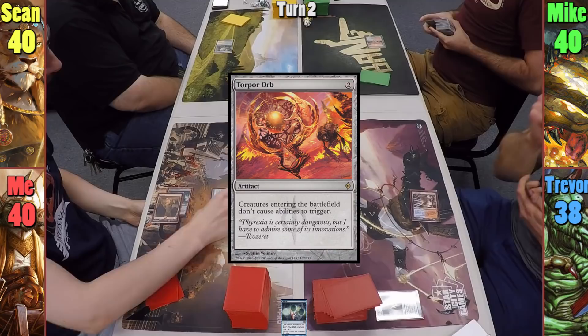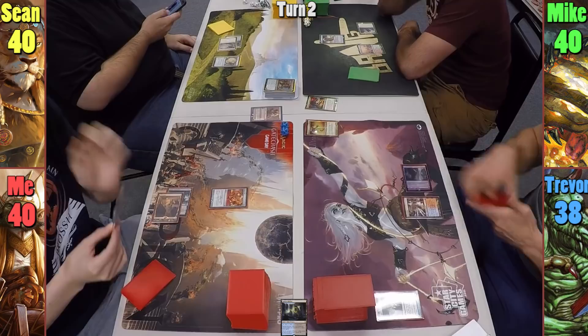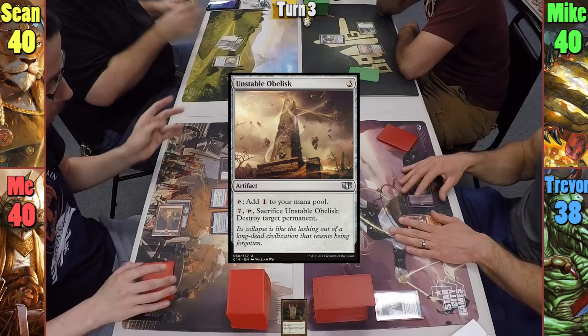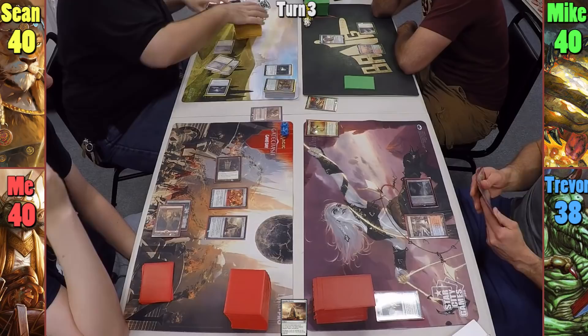Sean plays a Plains and casts Selesnya Signet. Mike plays a Command Tower and casts Skullclamp before passing. Trevor plays a tapped Sunken Hollow as he has no basics, and passes. I seem to be lacking in lands, so I cast Grim Monolith, and tap it to cast Unstable Obelisk before passing. Sean plays a Plains, cracks the Kroson Verge to find a Plains and a Forest, then casts Sol Ring, tapping it to cast Sword of the Animist, and passes.